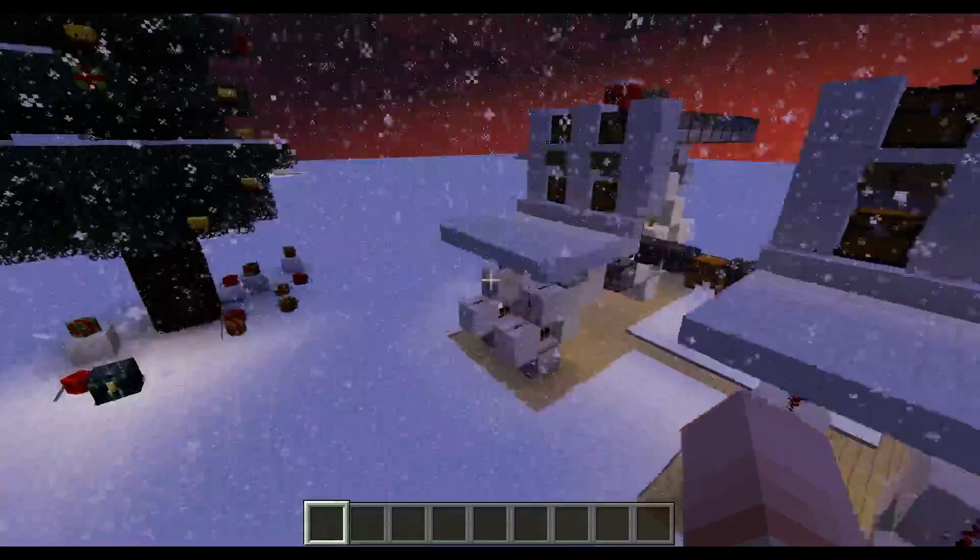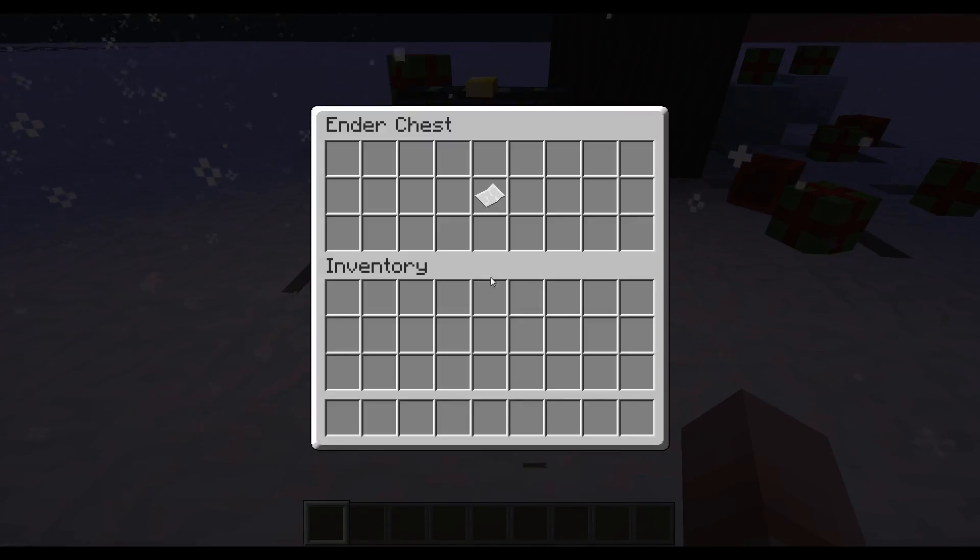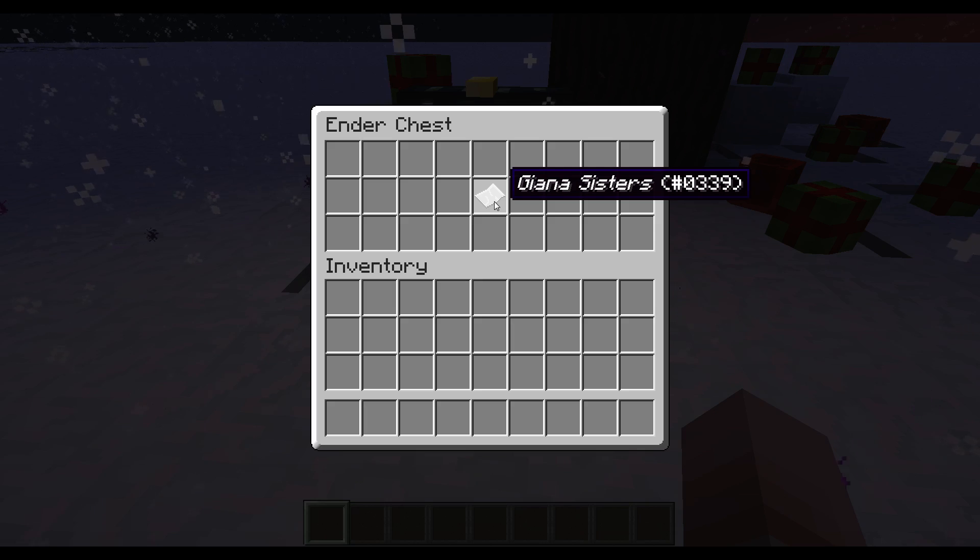Now let's take a look at today's Steam gift. This is Giana's Sisters — the complete title would be Giana's Sisters: Twisted Dreams — Rise of the Overworld.